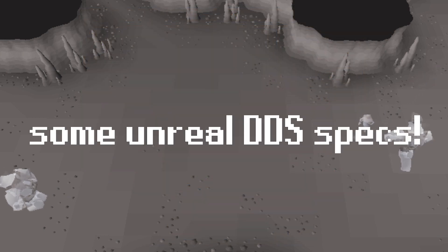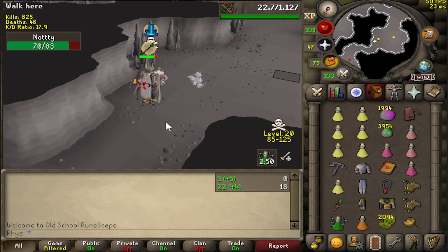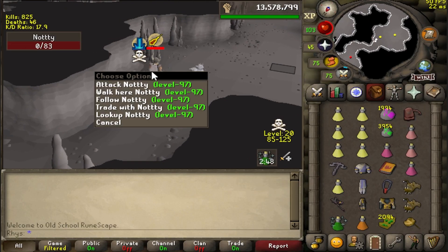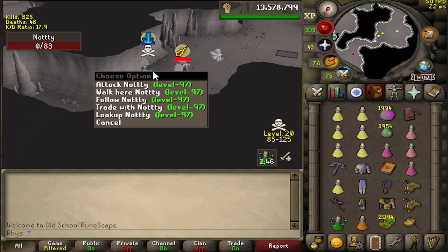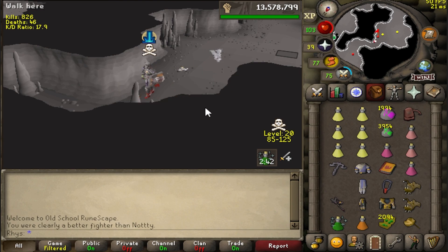I can't wait to hit some of them real DDS specs. A 40-45. I've been using the account again for like 20 minutes and I've already hit an insane spec. What's that, like 85 damage? That is unreal.